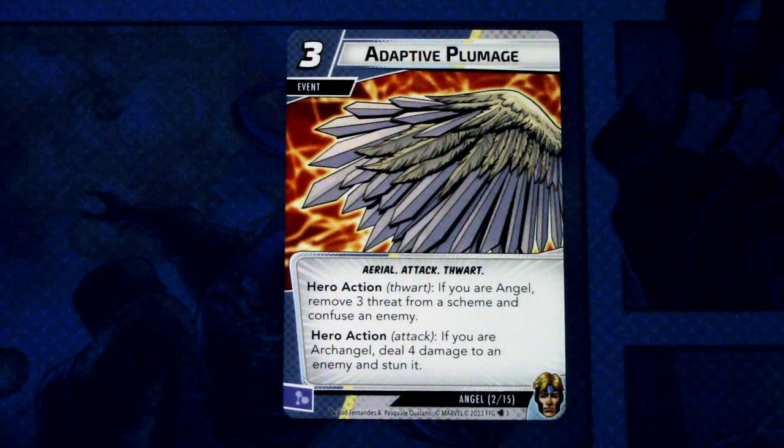Then we have Adaptive Plumage — two copies. It's a three cost event, aerial and attack trait. Hero action thwart if you are Angel: remove three threat from the scheme and confuse an enemy. Hero action attack if you are Archangel: deal four damage to an enemy and stun it. It can be committed as a mental resource. This is basically a multi-purpose tool that changes based on your form. In Archangel form, you'll also deal the card's printed cost on top of the four damage, for a total of seven.